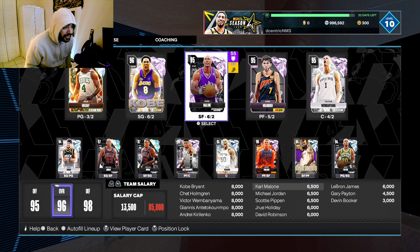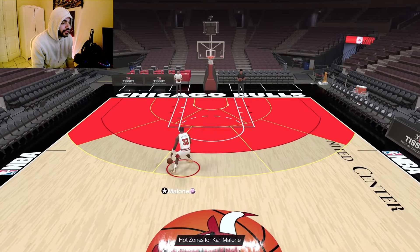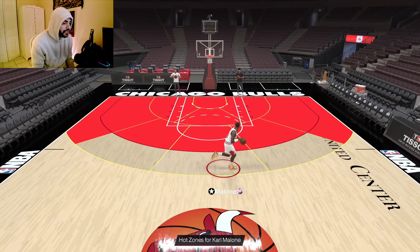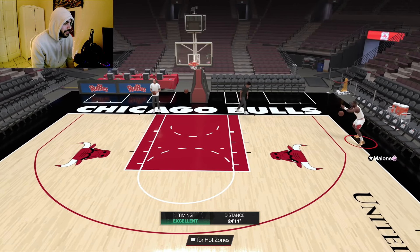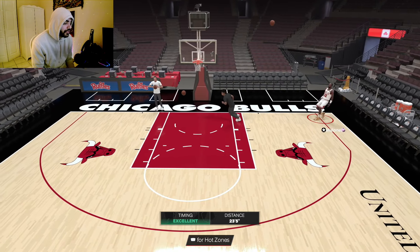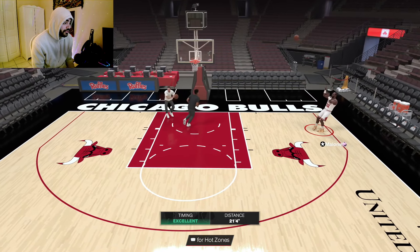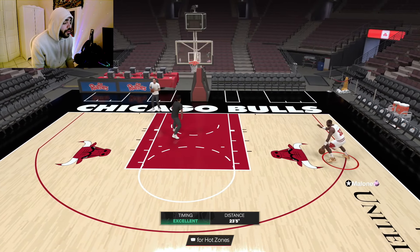I don't know what 2K was thinking — this looks like a dark matter. Taking a look at Carmelo in freestyle, these are gonna be the hot zones. 2K just went crazy on this card. The jumper looks a little bit like this; some people might not like it, but me, I've never had an issue with the Carmelo jumper.